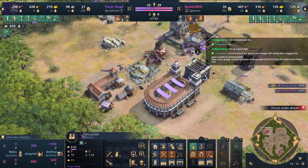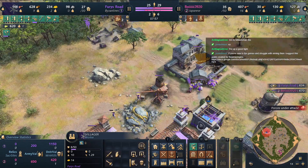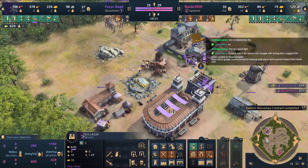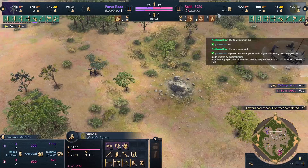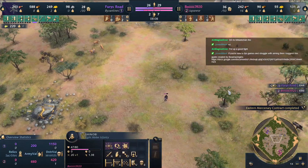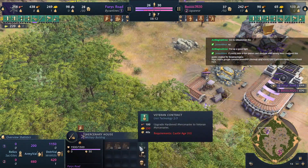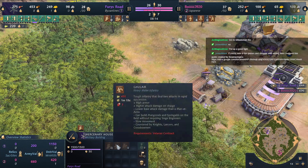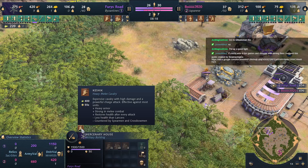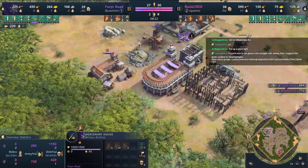He's gonna try to get another villager — the greed on this man! We have two more — three shinobi, four on the field. We have the Eastern Mercenary Contract activated. We can produce Dumbos, Gulam, or Kashik — and we're going for some Kashik, but we need olive oil to do this.